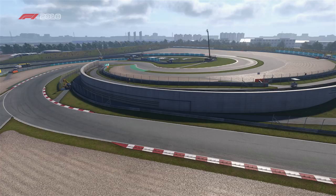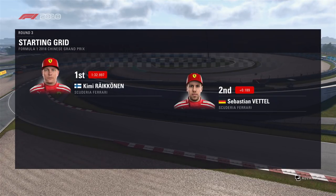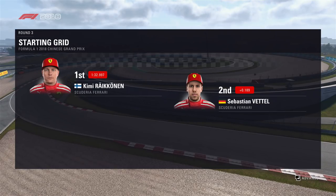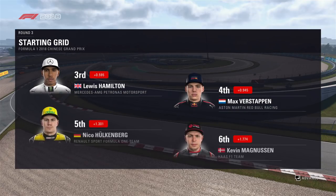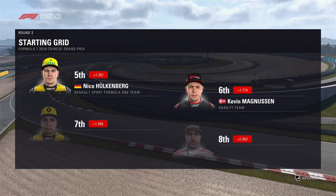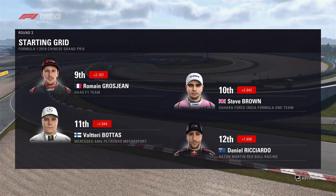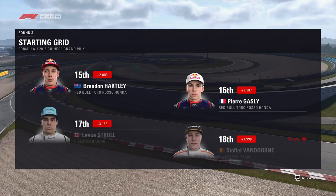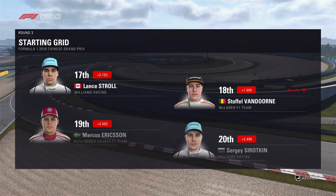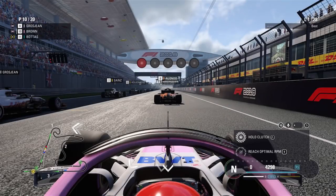This is what the starting grid looks like for today's race. Kimi Räikkönen's perfect lap sees him start from pole position with Sebastian Vettel alongside. Looking down the rest of the grid we have Hamilton, Verstappen, Hülkenberg, and Magnussen; then Sainz, Alonso, Grosjean and Brown; Bottas, Ricciardo, Sergio Perez and Leclerc; Hartley, Gasly, Lance Stroll and Stoffel van Dorn — they've taken a grid penalty. Ericsson and Sergei Sirotkin round off the grid.